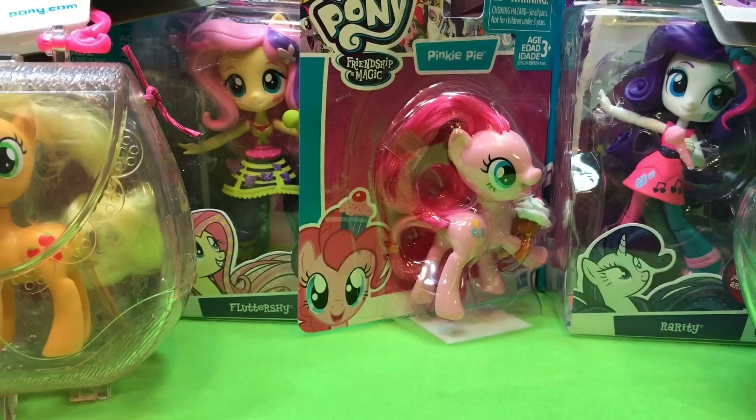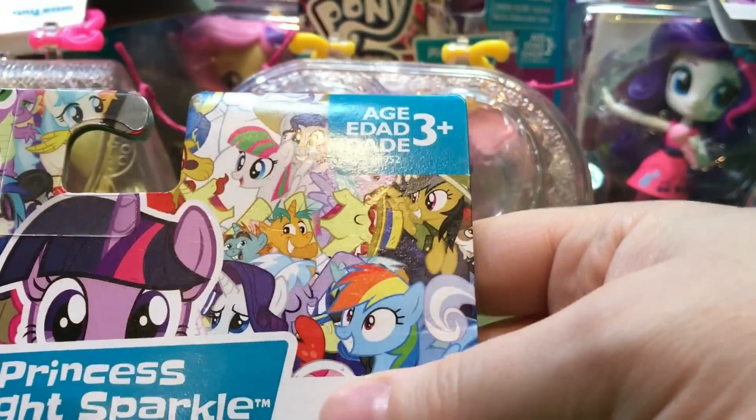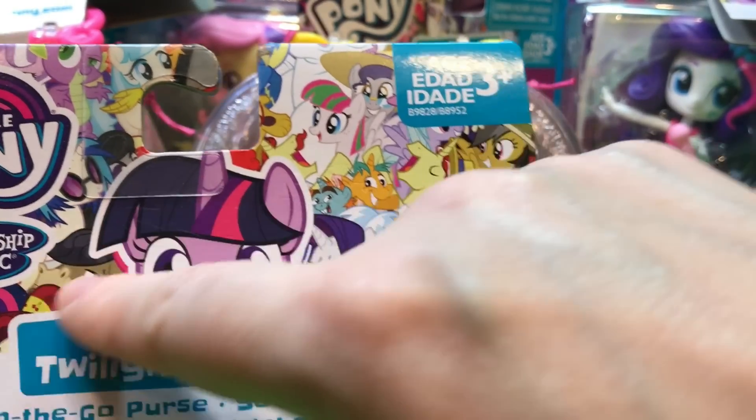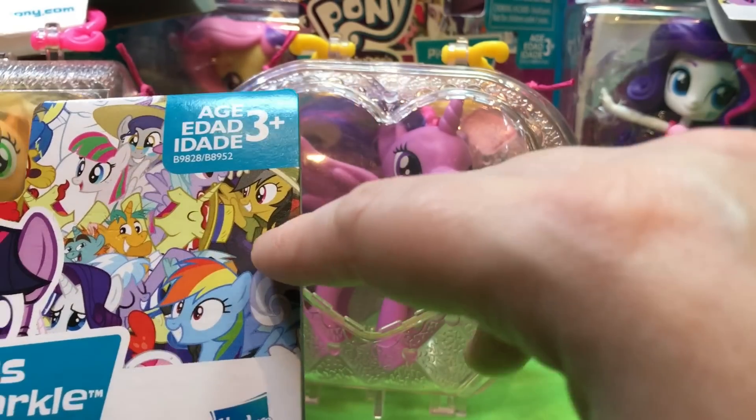And a crazy-looking Rainbow Dash. I'm going to cut it so you can see the background ponies. Rarity's has the diamond, but twice, and it's a new sculpt of Twilight. I want to show you Zecora's on Twilight, as well as Pinkie. AJ, Pond 3 — so many new ones. Snips and Snails. I don't know why, but look who else is there.